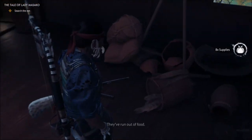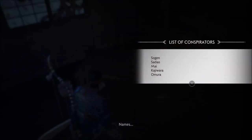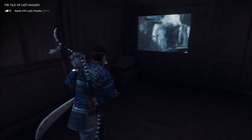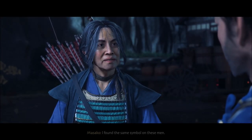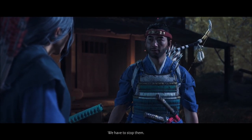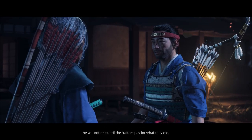They've run out of food; must have been here a while. There are scrolls with names: Sadao, Mai, Kajirara, and Omura — we got the accomplices. We got what we needed: a list of names and a clan symbol. I found the same symbol on these men. A rival clan, moving in to take control. We have to stop them. When my uncle hears of this, he will not rest until the traitors pay for what they did.